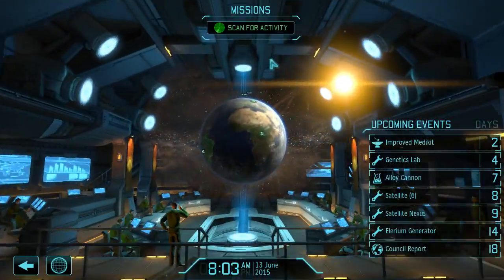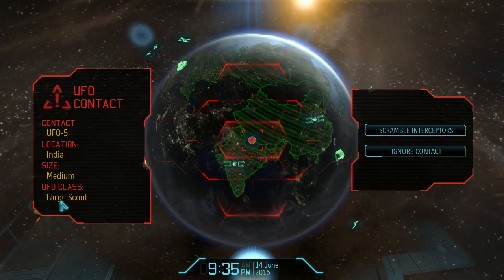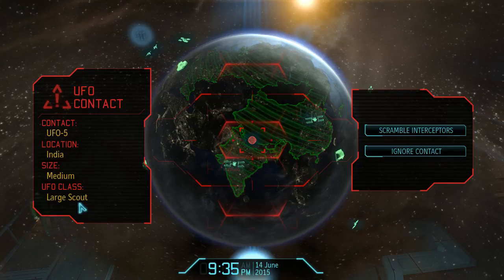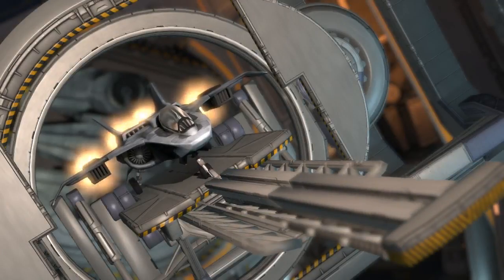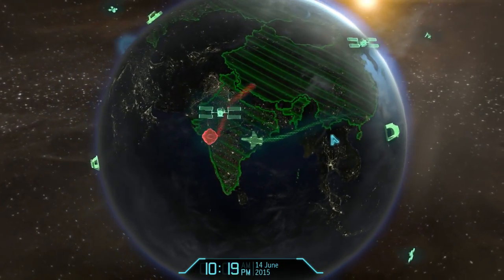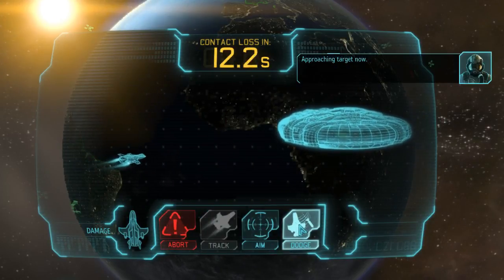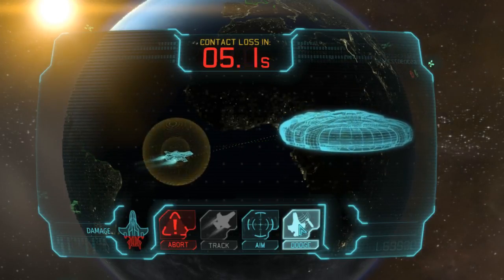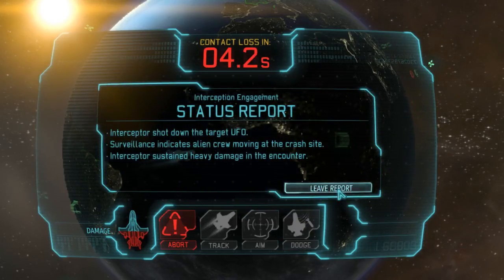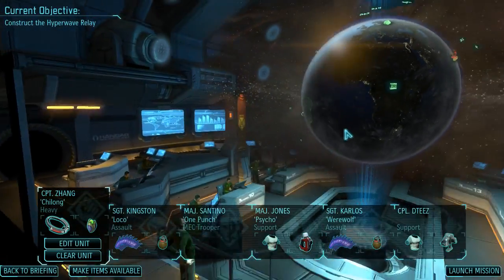Mission control — let's scan for more activity. A large scout UFO, which actually gave us a lot of trouble last time. Scrambling interceptors with the Phoenix Cannon — if we need it, we'll have the dodge ability. We don't need it. Leave the report and we have a crash site, so let's send the Skyranger.